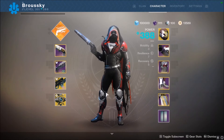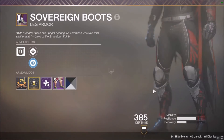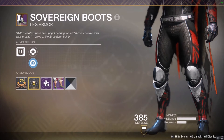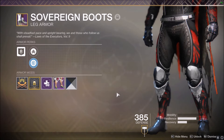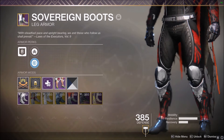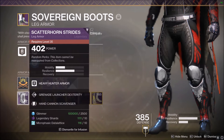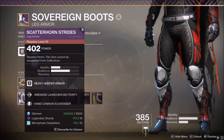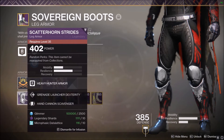Say I really like the way these boots look — they look pretty good — but they're a lower level than the 402 boots. What you do is right-click on PC and go to the infuse section. From there you can have those boots absorb the higher-level pair to raise the power level.